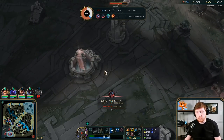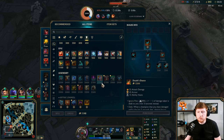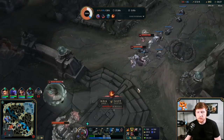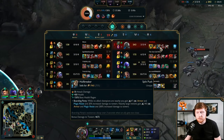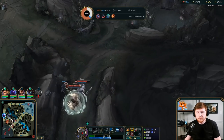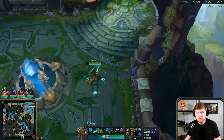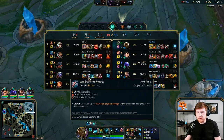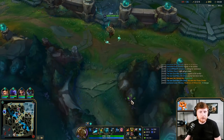We got Ocean Soul - that's good. I'm going to build more armor. Maybe I shouldn't go that, maybe I should go Randuin's - they do crit, right? Yeah, go Warden's Mail into Randuin's. I was hoping to get Death's Dance healing and start snowballing, but let's adjust.